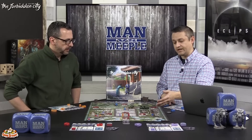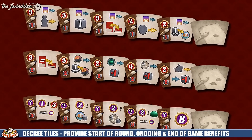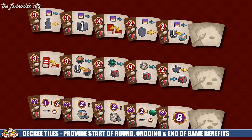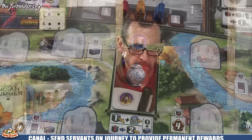The decrees give you beginning-of-round, ongoing, or end-of-game victory point abilities depending on which ones you control. Players who go early spend fewer servants and resources to buy into them; going late costs more. Some of the level-three decrees cost three servants on their own, so you might spend four, five, or six servants to secure those locations.